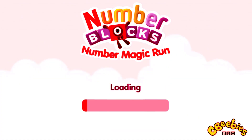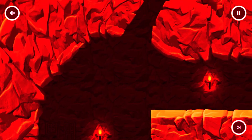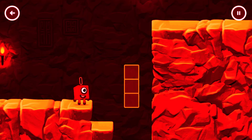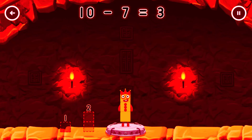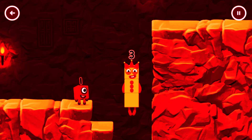Select level, pick an adventure — one, two, three, four caves. Tap to solve the puzzle to help get across the gap. Take number blocks away from ten to leave three. Seven — you've solved it! Ten minus seven equals three. Yes, yes!